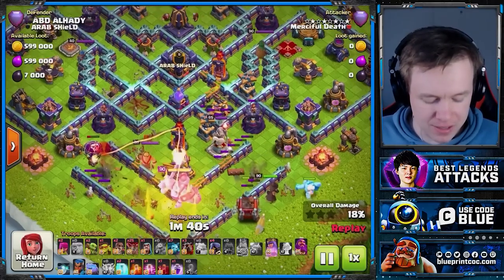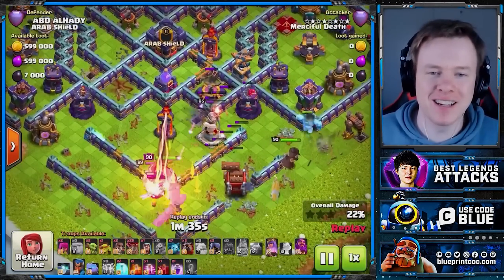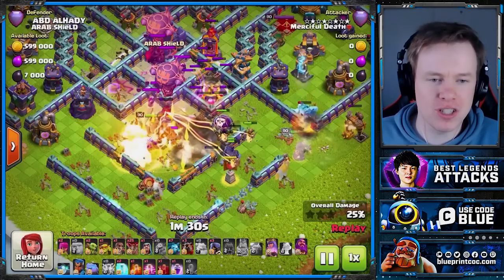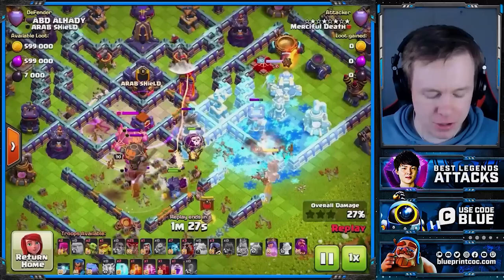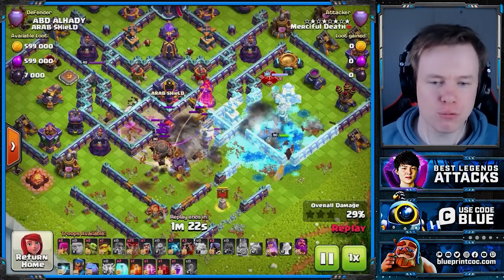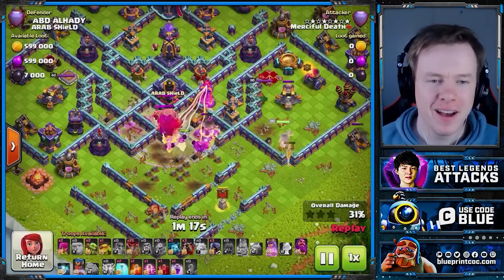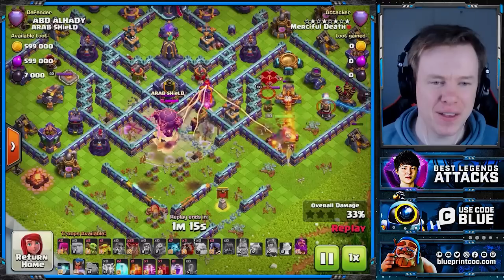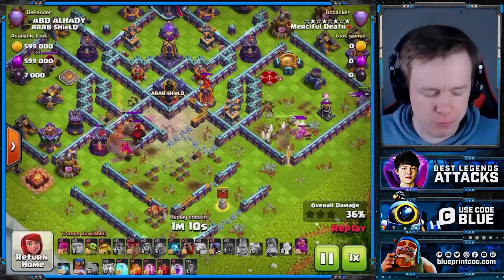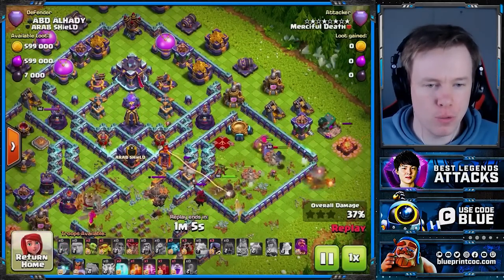The Log Launcher just does not open up anywhere near enough. Nice Ice Golem on the outside. Our King's dealing with some of the defenses. Unfortunately the Rocket Balloons are now Raged and we don't really have anything to deal with them. So we're not going to get an insane amount of value with this Sui, but still enough. Well and truly enough here, and I really like where he places the RC. Look at the defenses in the area — getting rid of this Cannon means the RC has really nowhere else to go but the core of the base.